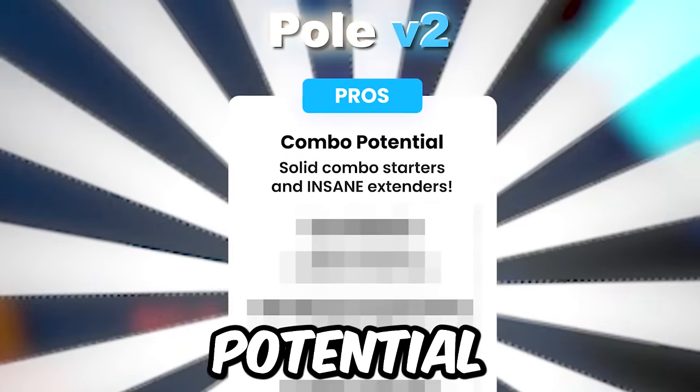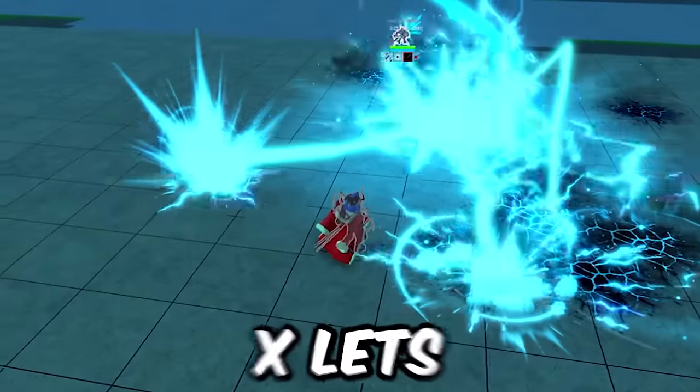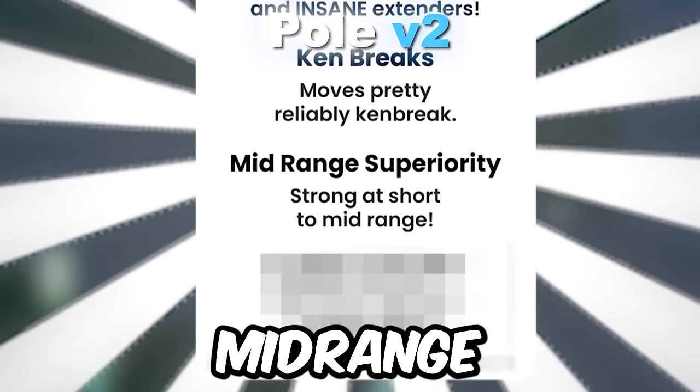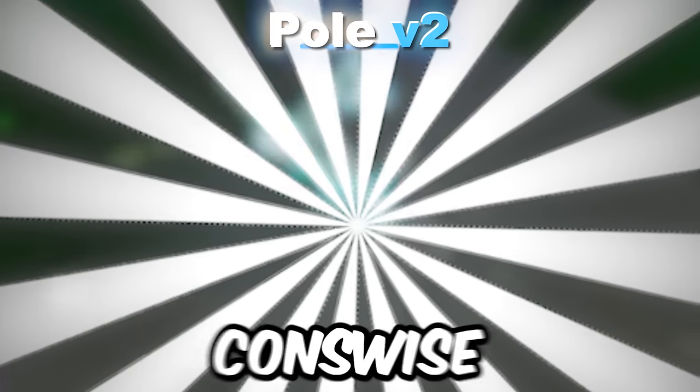The combo potential is insane with Pole V2 — I'll dive into it a bit more later, but Pole V2X lets you do some disrespectful combos. It has ken breaks for days. Range-wise, it's very strong short to mid-range, and it still actually works against rubber users, even though it's a lightning sword.